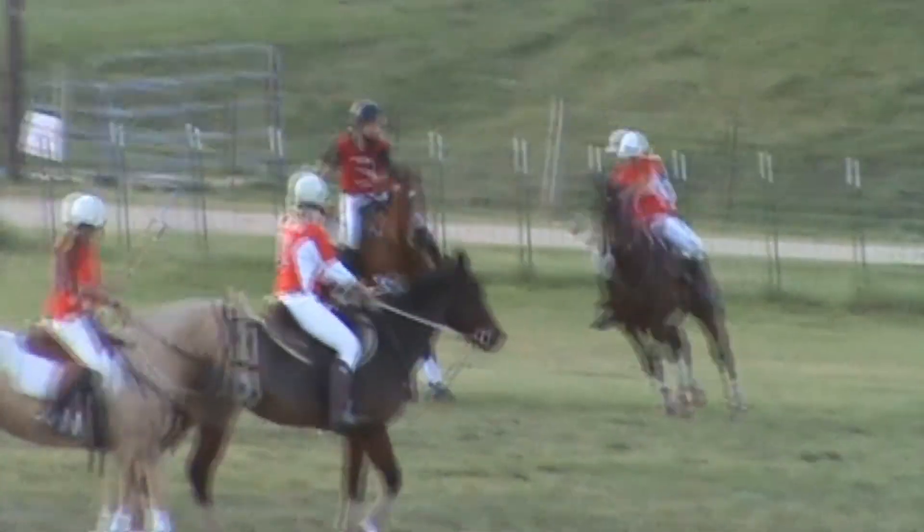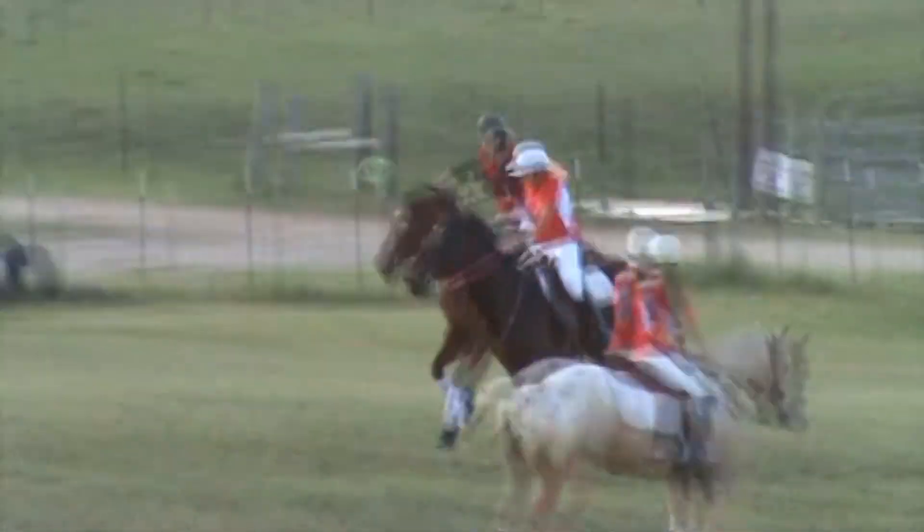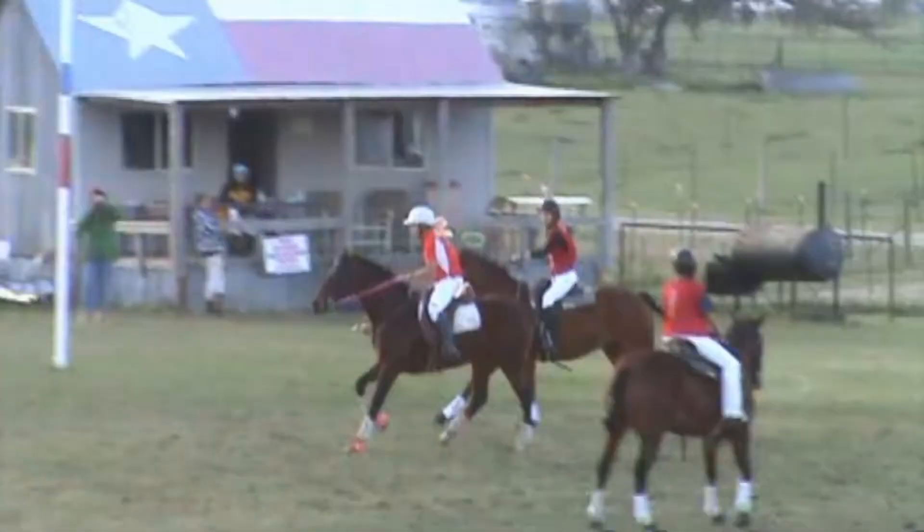The number one just picked up the ball in the end zone and she's running across the face of the goal. The three is kind of on her but drifting a little bit behind. If our one wanted to, she could just throw the ball straight out to her side and get a shot at the goal because the three is so far behind.